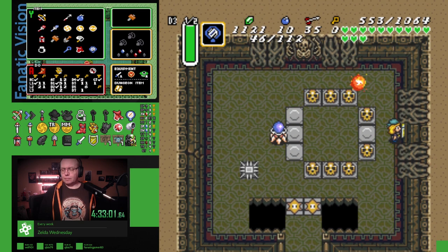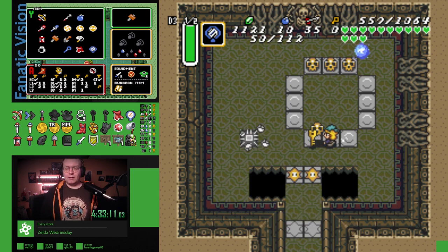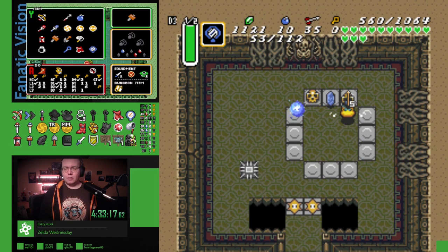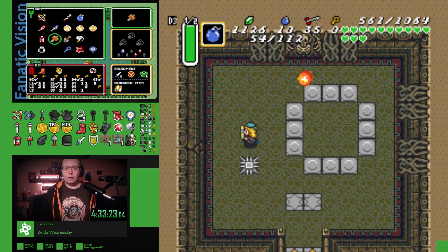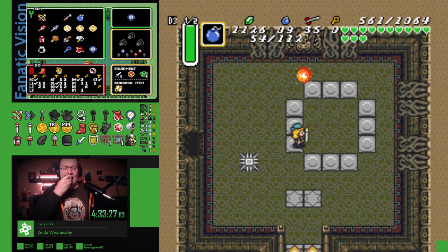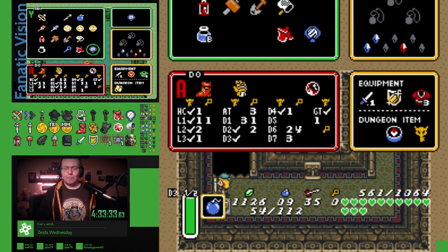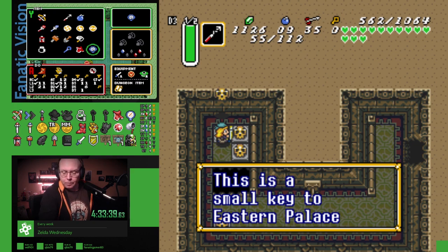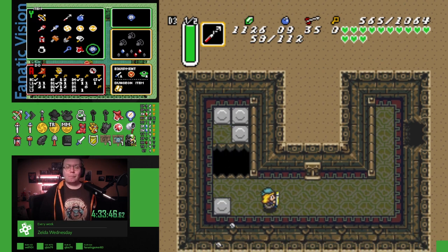Oh, I found a big key to this dungeon. Small key to Skull Woods. Dark Palace. And the big key chest should be here. What the hell is Misery Mire on this freaking map? And a small key to Eastern Guard. Actually, maybe I should go to Palace of Darkness. Have we really explored that one yet? Early on, before we had keys and stuff.